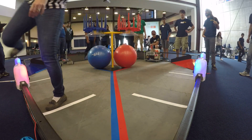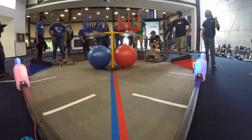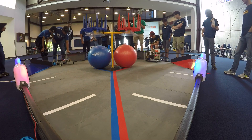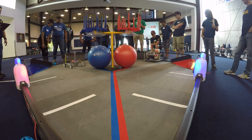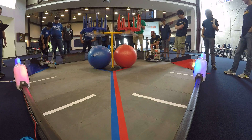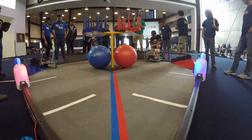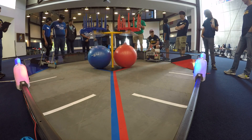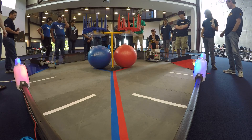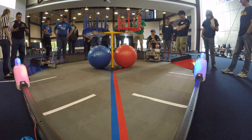They look like police 5-0. All right, autonomous mode in 3, 2, 1, go. Oh, there we go. So that team without numbers is trying to hit the ball, and that's team 9,000 — looks like they might have sent the robot up the wrong direction. The motors were spinning backwards. That'll do it.